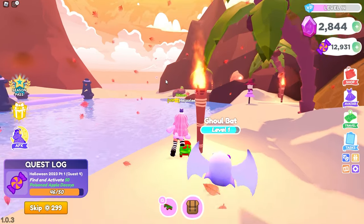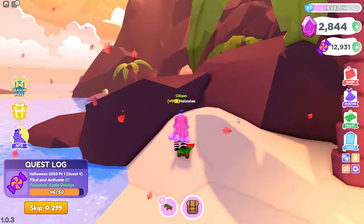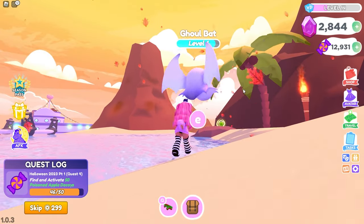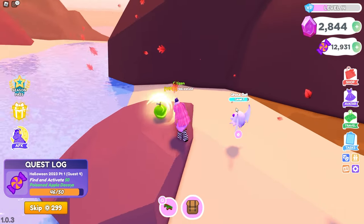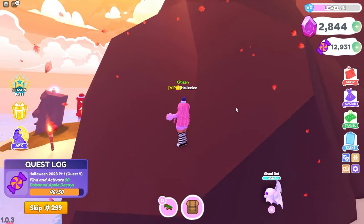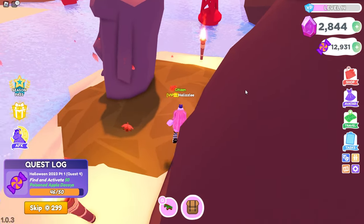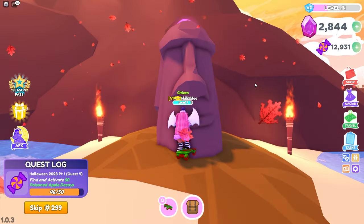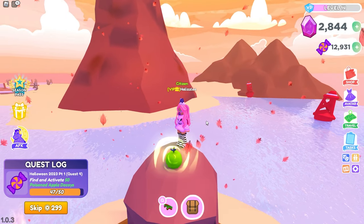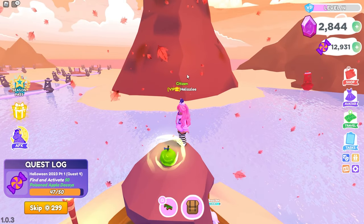I see one off in the distance over there — as you can see it's kind of like floating. I am going to attempt to get over there. I believe I got that one. How am I going to get up there? Wait, I didn't even know this place existed. How do we get up here? How do we get on this thing? We have three more apples that we are missing. I don't believe it would be over here in this area.